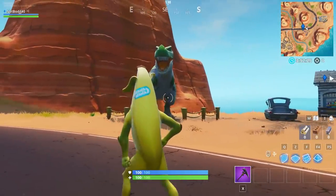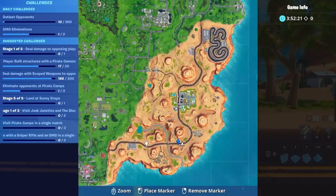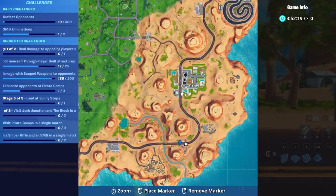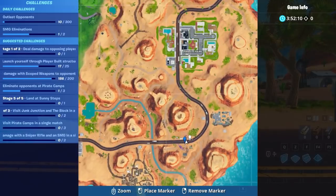So basically, the 3 dinosaurs are located in the desert. Paradise Palms is over here on the map — you go down the street and it's literally after the bridge. This is also near the waterfall. This is the location you gotta drop to complete challenge number 2, or stage 2 of the first challenge.